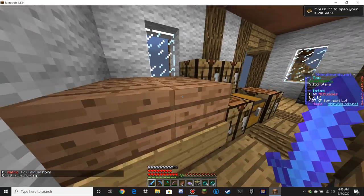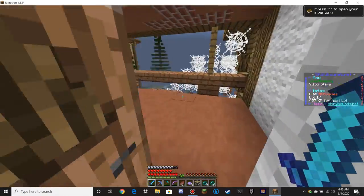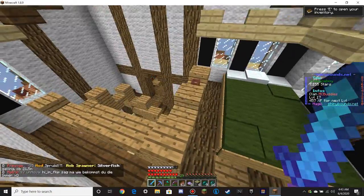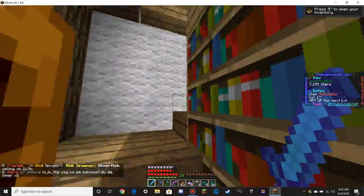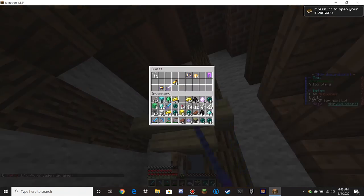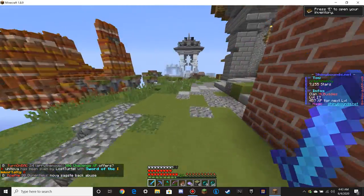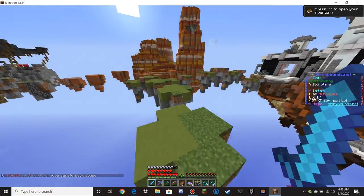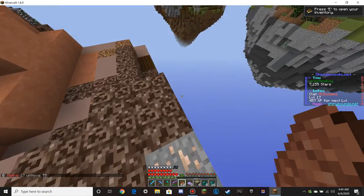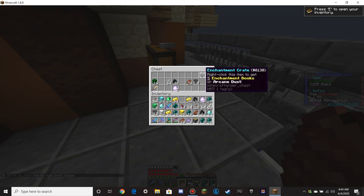There's bound to be a few chests in here. Ooh, some mystery eggs! I should have been taking the coal I found, but that's alright. Anything up here? We'll go up here first. Any chests — nope. And then up here — yep, chest. We'll take the glass. There are chests down there! An enchantment crate, let's go. So those are a thing in here too.